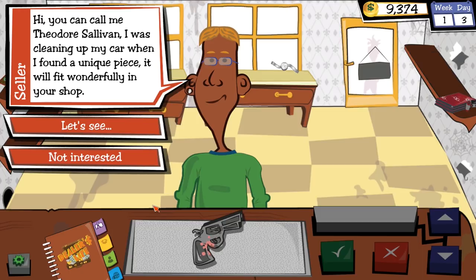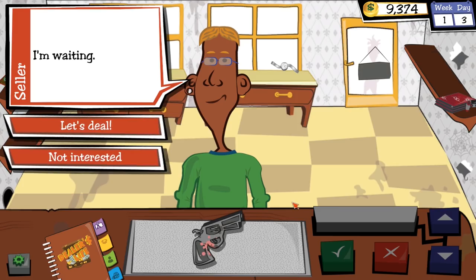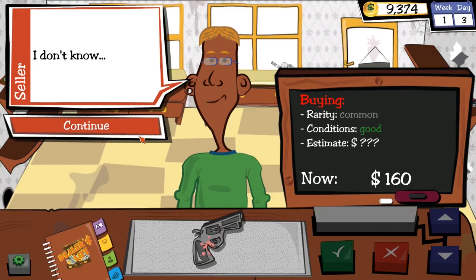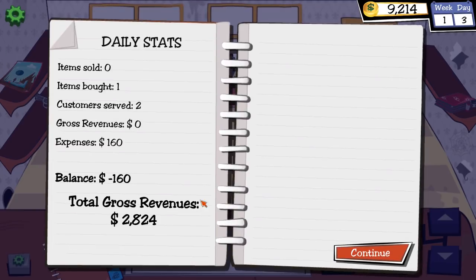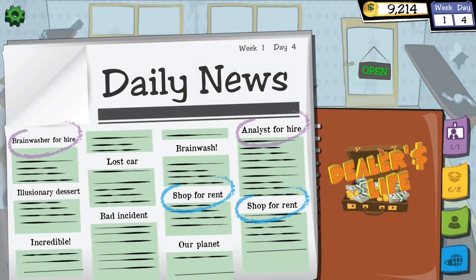Theodore just slapped a gun on the table. Please don't rob me — I don't think I have security cameras up yet. It's a gun, common rarity, good condition. He wants $166 for it. I counter at $160. You know what? I'll give you the $166 — please don't kill me. We bought a gun for $160. That's going to go down well.